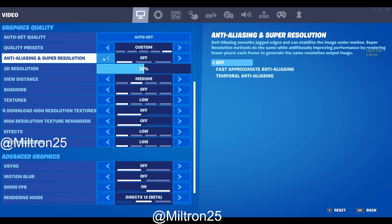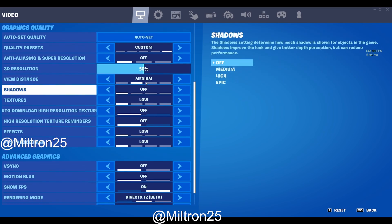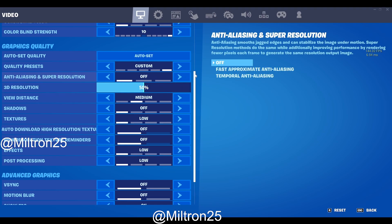You won't be able to see this option in Performance Mode — you have to be in DX12 or DX11. According to the description, Anti-Aliasing smooths the jagged edges and can stabilize the image under motion. Super Resolution methods do the same while additionally improving performance by rendering fewer pixels each frame to generate the same resolution output image.